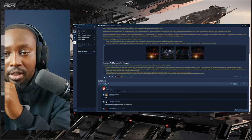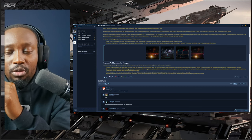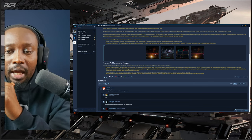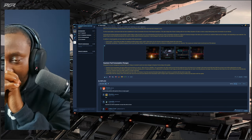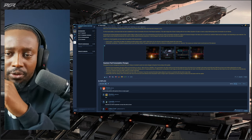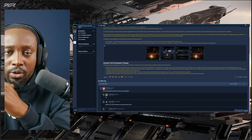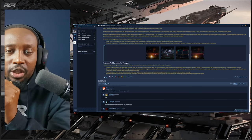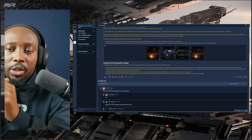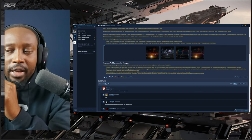Over long distances the larger drives will get you there faster, but over short distances size-one and size-two quantum drives are better suited to cut down travel time. This aligns with what I've said in previous videos — smaller ships are for local activities and bigger ships with larger quantum drives will cover greater distances much faster.